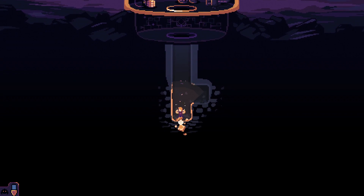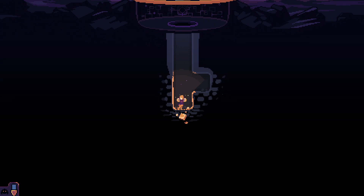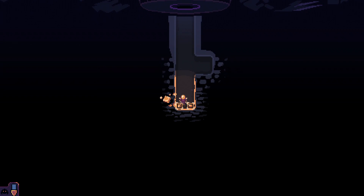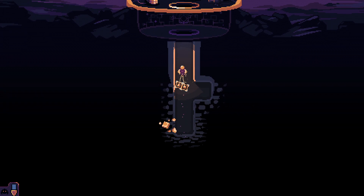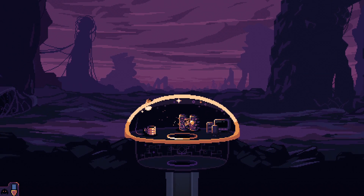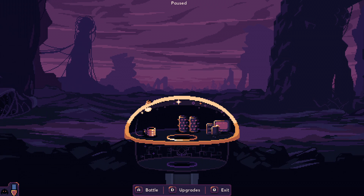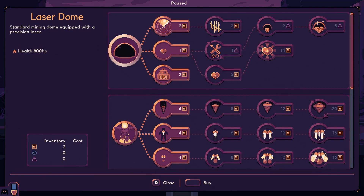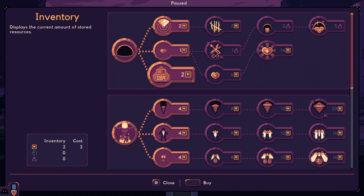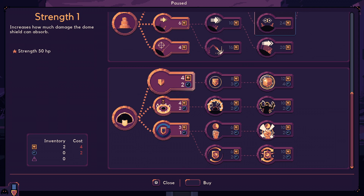Am I finding anything? Yes, we are. We're finding what appears to be our currency. I bring it up and it goes into our little grinder, which probably creates currency for us to use. I have two in my inventory now, so theoretically I could upgrade some stuff already.